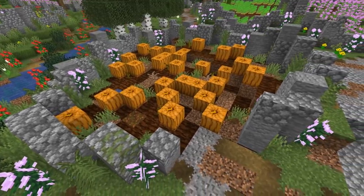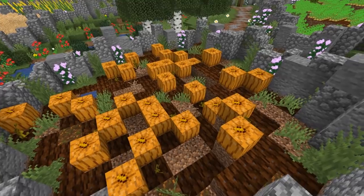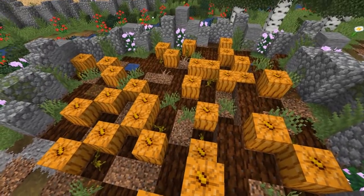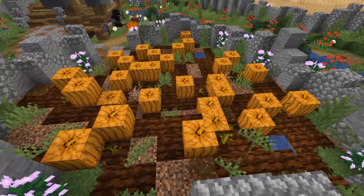What about a pumpkin patch? I like making these with a few stems hidden around the area, then adding in a bunch of pumpkins, some grass, and dead bushes to make it look like the field has a lot more going on in it than just lines and lines of pumpkins like you can normally grow in Minecraft.